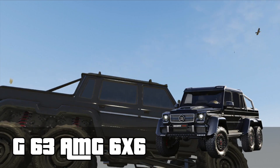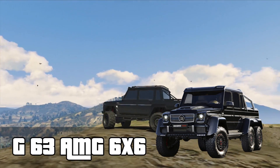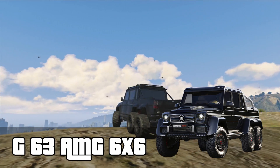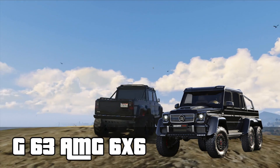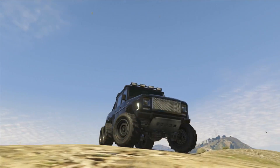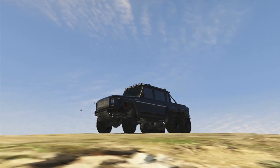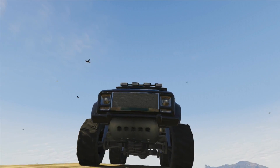The G63 6x6 is a six-wheel drive monster, and that's where the 6x6 in its name comes from. It's got a twin turbo V8 engine from the AMG division of Mercedes, and it's got a top speed of 160 kilometers an hour, which I think is limited. It will get there in just over seven seconds, which doesn't sound that fast, but considering how huge and heavy this vehicle is, that's actually quite insane.